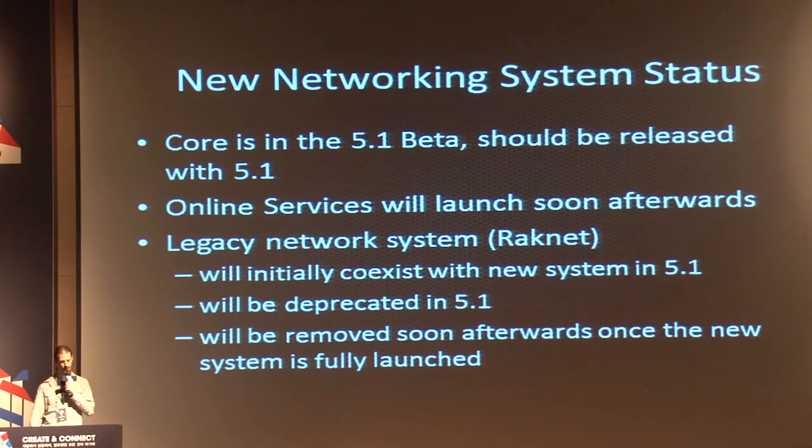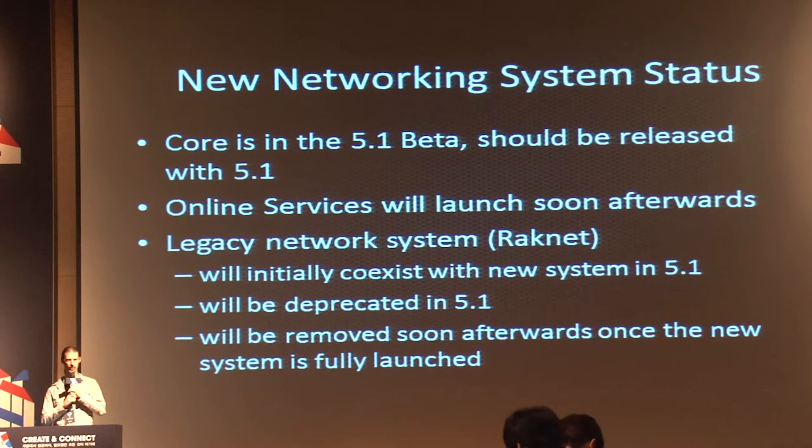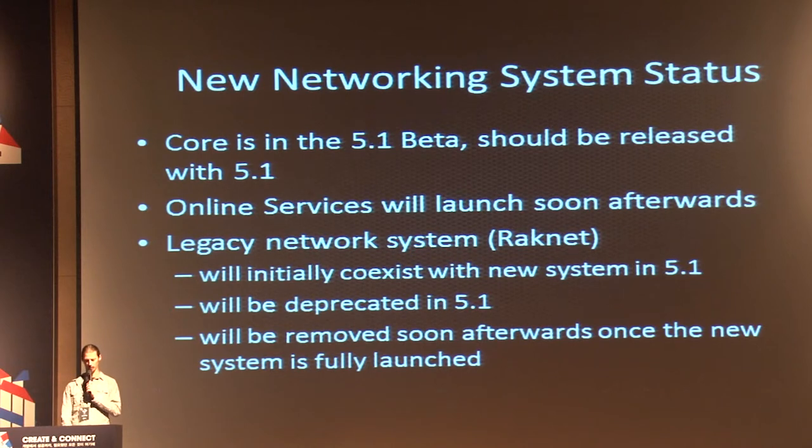The core of the new system is in Unity 5.1, in the betas. A beta is going out to all Pro users this week which will include this network system. The online services won't be in 5.1 — they'll probably be in the next release, or released as a patch to 5.1. Both systems will co-exist in 5.1, but the APIs for the old system will be deprecated. Once everything in the new networking system is fully launched, including online services, the old system will be removed from Unity.